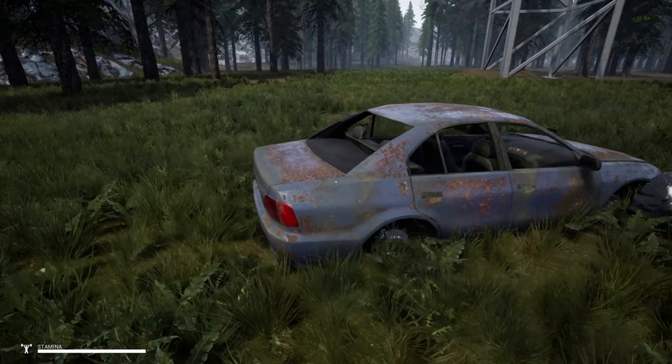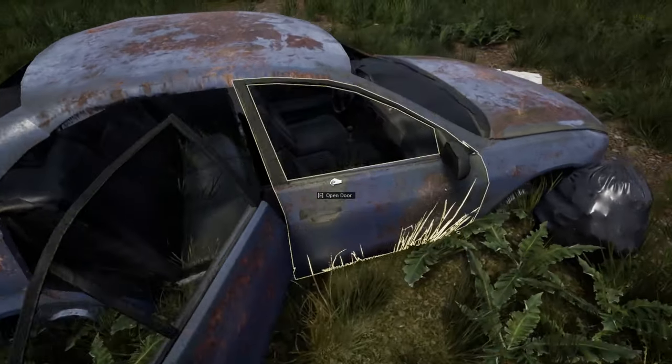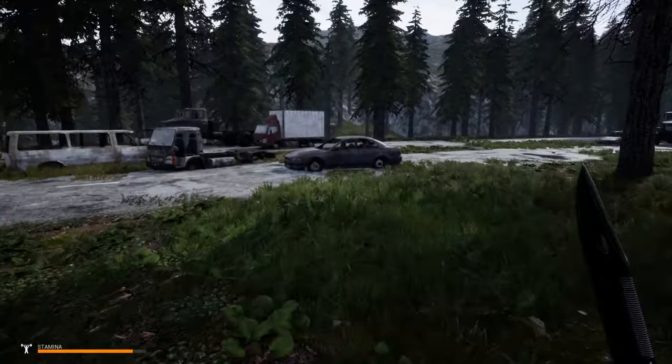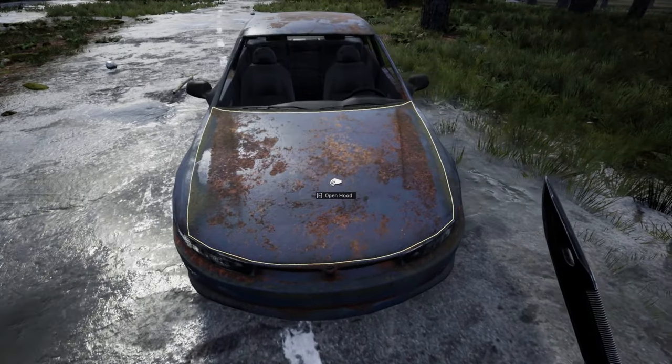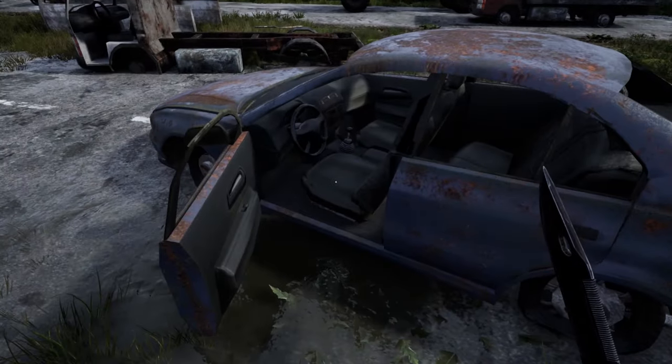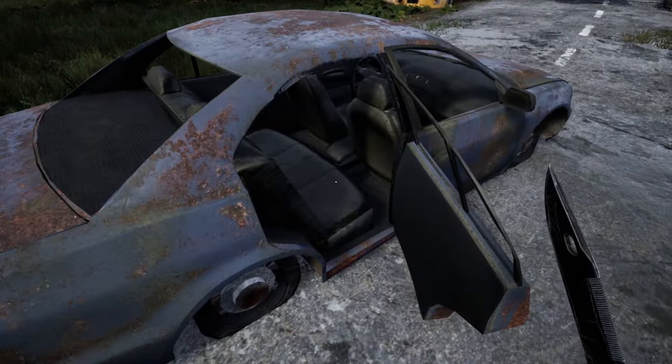Regarding items to pick up: crafting components and metal scraps play a major role, so whenever you find them just pick them up. Drop sticks — I have some sticks in my inventory right now which is bad, so make sure to prioritize metal parts and crafting components. You can also open the bonnet, boot, and doors of cars — but only the cars with transparent windows; the tinted window cars you cannot open, so don't bother.